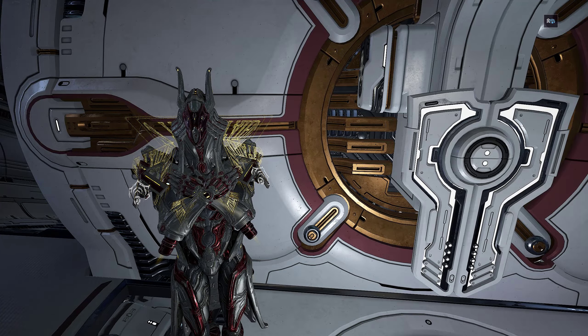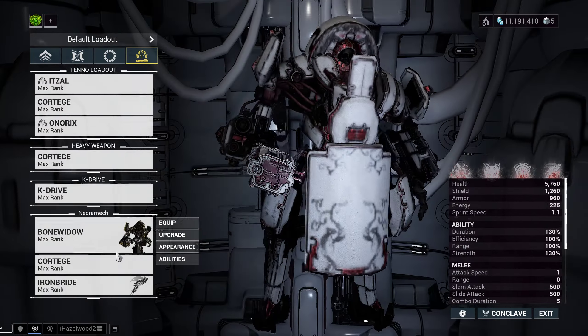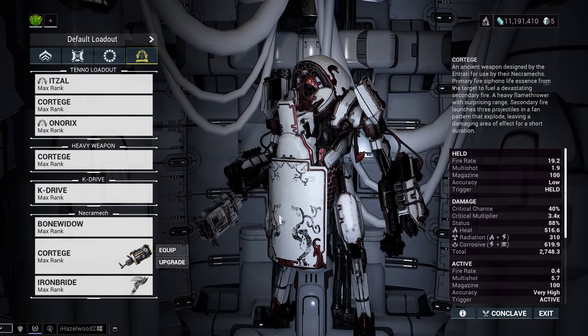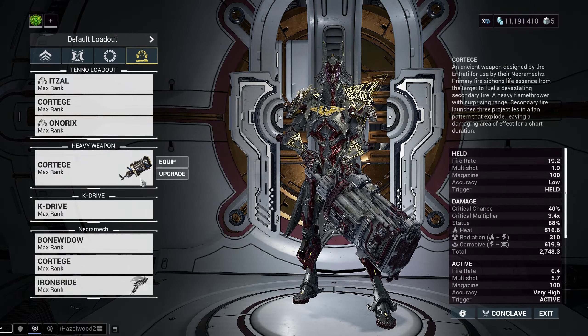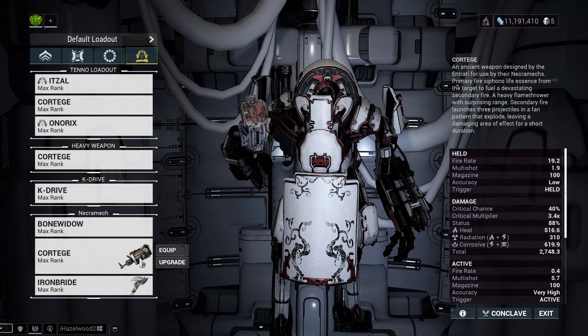So let's get into the Cortege here. The Cortege is an Arc Gun, so it can be used on Arc Wing, it can be used as a heavy weapon, and it can be used on your Necromech.